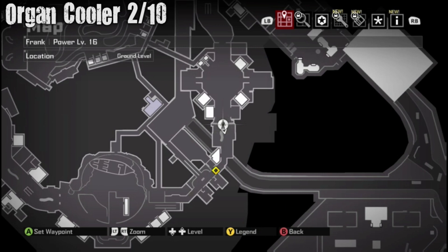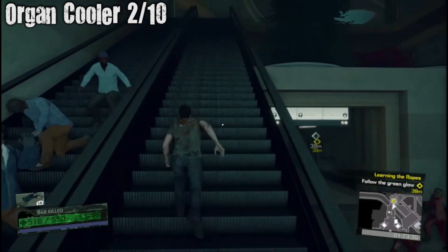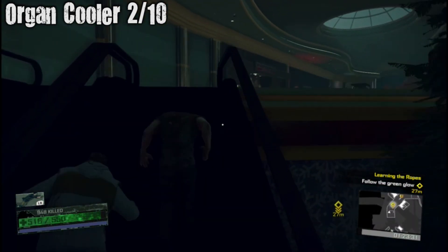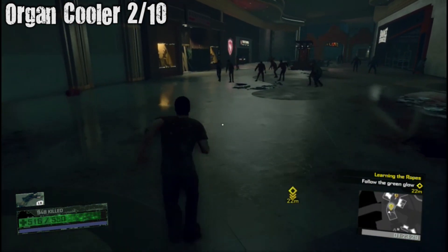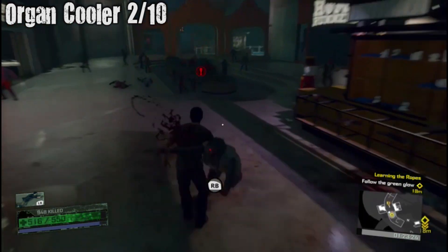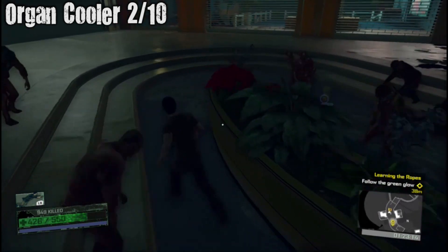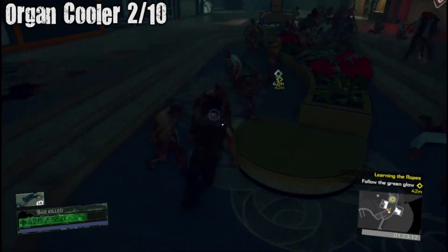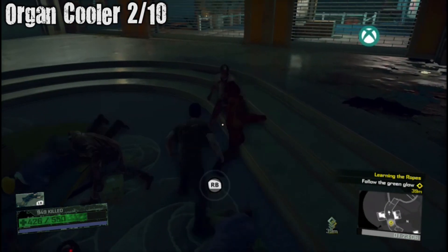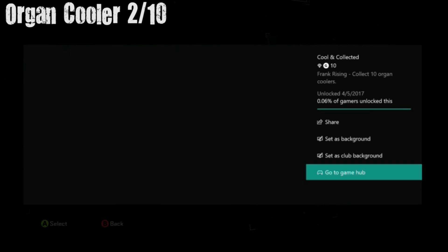Organ Cooler number two — same area. You're going to run up these escalators. That zombie's trapped in the escalator, because this game is not glitchy at all. Then you run up here and it's a little bit far down the way. You get jumped by a zombie for no reason — the zombies know you're filming and they just want to beat you up. This is the last one I get for this cooler but you'll get the achievement at the end.